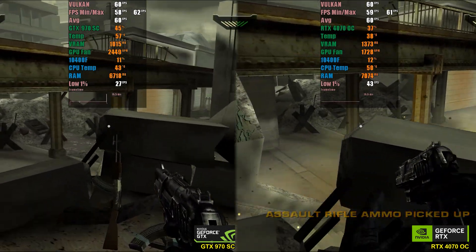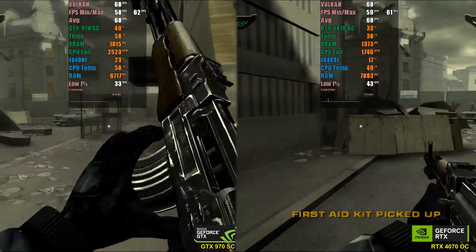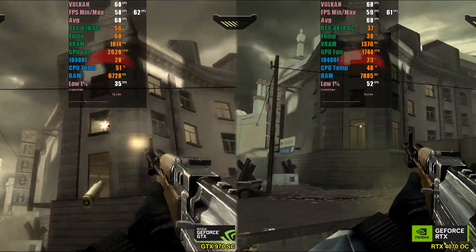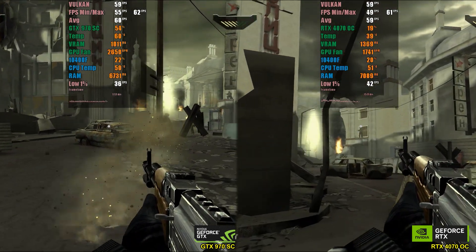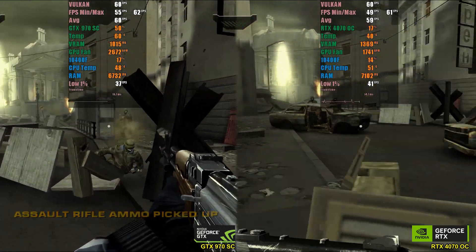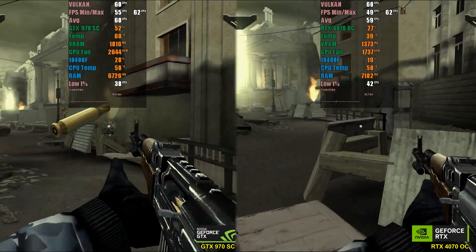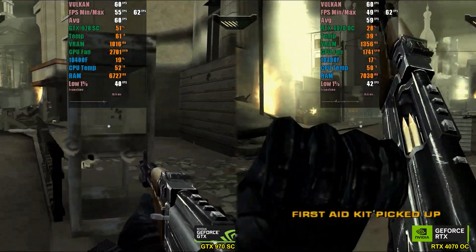On PCSX2, using the game Black — one of the most beautiful and effect-filled PS2 titles — we overclocked the CPU to 180%, with a 60 FPS hack, running at 1440p, and even used texture packs to increase VRAM usage. Running real gameplay on both GPUs, there was practically no visual or performance difference. The GTX 970 worked harder with higher GPU usage and elevated temperature, but the remaining stats were identical, proving you don't need a top-tier GPU to run PCSX2 with quality.